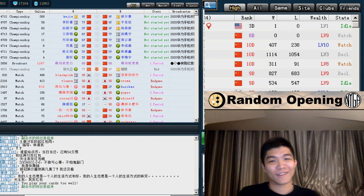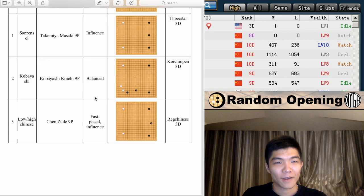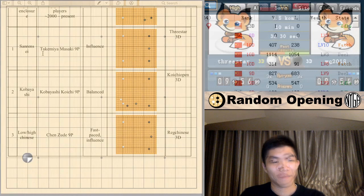I'm actually really excited to play the next one. Let's find our next opponent. Alright, here we go then. What will it be? One! Let's see what one is. Oh, the Sanrensei. Let's get him.